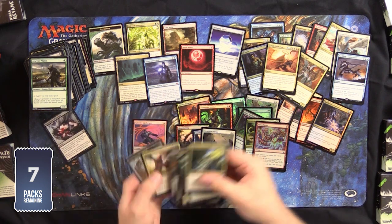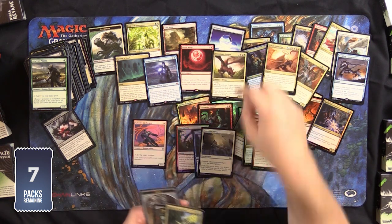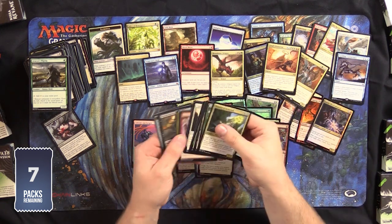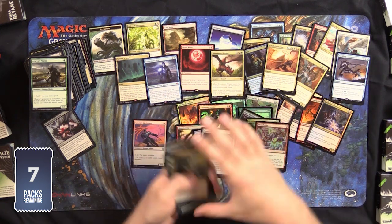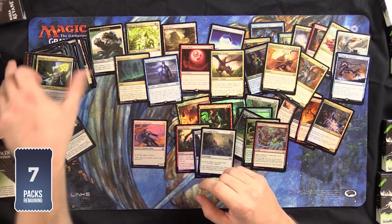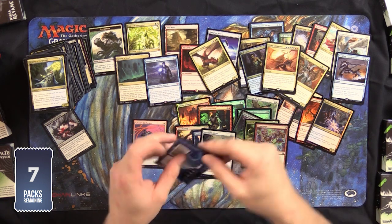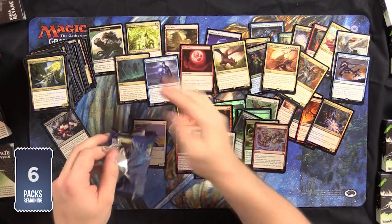Good to get playsets of that. It's really cool with the blink mechanic that is part of the set. It makes a dragon because it makes a dragon token when it comes in. But otherwise it is not one of our high value cards.